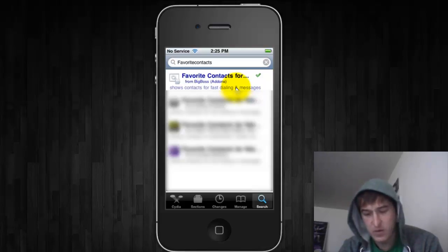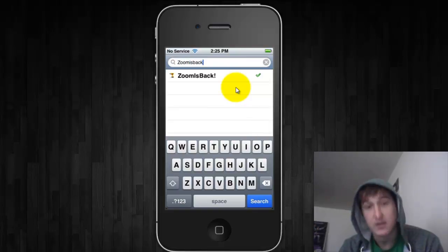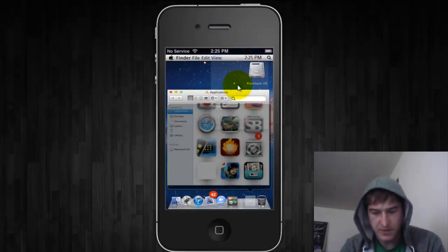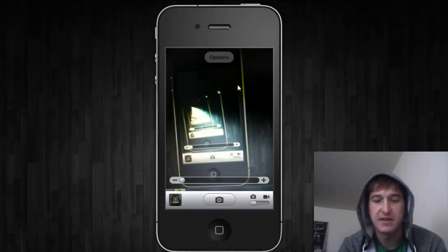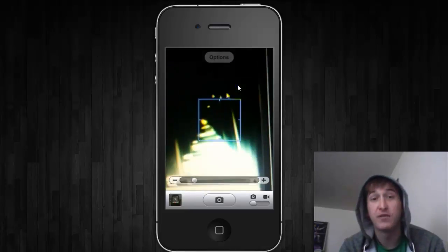The final one I wanted to show you is called Zoom is Back — all one word. What this does is allow you to bring back the zoom slider bar that iOS 5 removed from the camera app. If I open up the camera and simply double-click on the screen, you can see that the zoom bar appears. And that is also free.